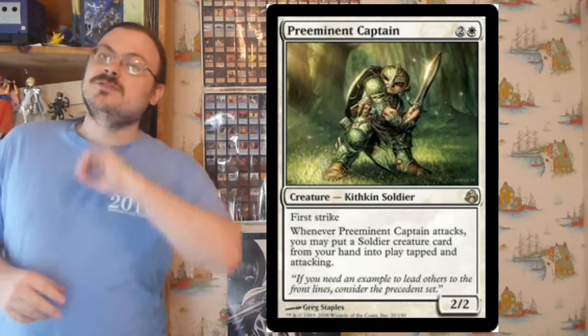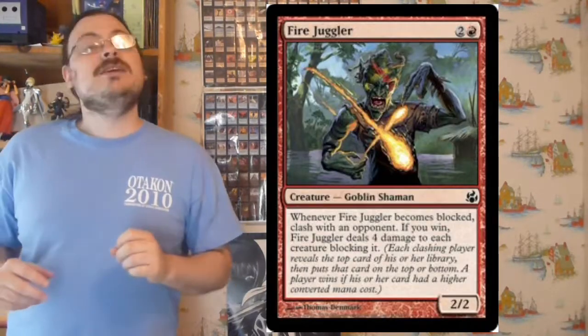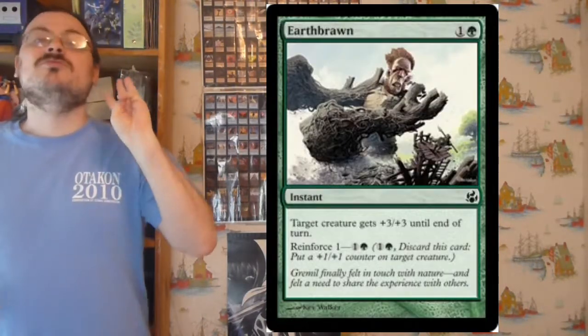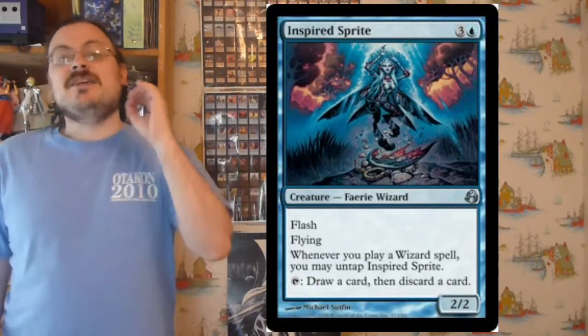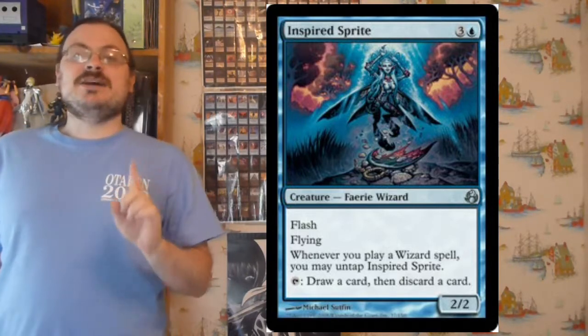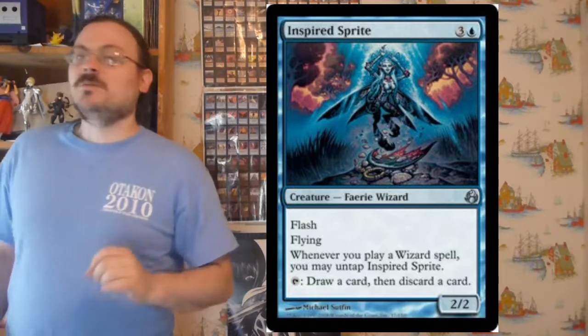Morningtide was released on February 1st of 2008 and had 150 cards. Its major themes continued those of Lorwyn with Tribal, and it had the keywords of Clash returning from last time, and introduced Kinship, Prowl, and Reinforce. An interesting thing about this is that the tribal themes were based around not races, like in the previous set, but classes. The expansion symbol represented maybe a morning sun, or perhaps even a burning fire, and this set was considered the end of the Lorwyn block when it came to products. The next set, Shadowmoor, was considered a new block.